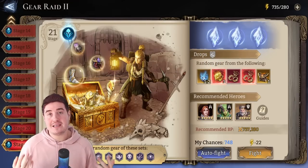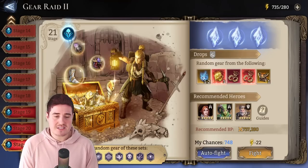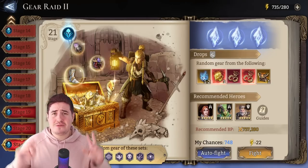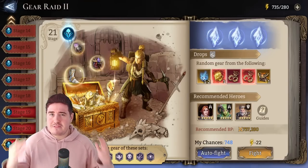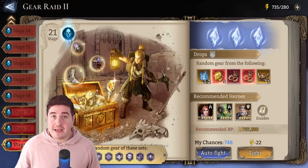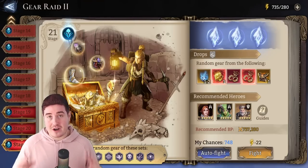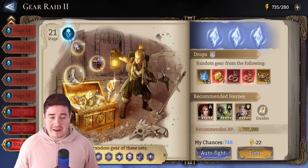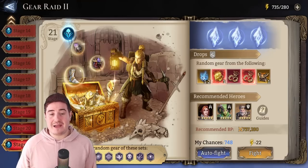I'll go specifically through the comp I use but I'll try to provide substitution and alternate heroes as much as possible. Even though this might be the easiest 221 compared to 121 and 320, it's largely technique and timing — it's a little less hero and gear dependent, though you do need some great heroes and gear.